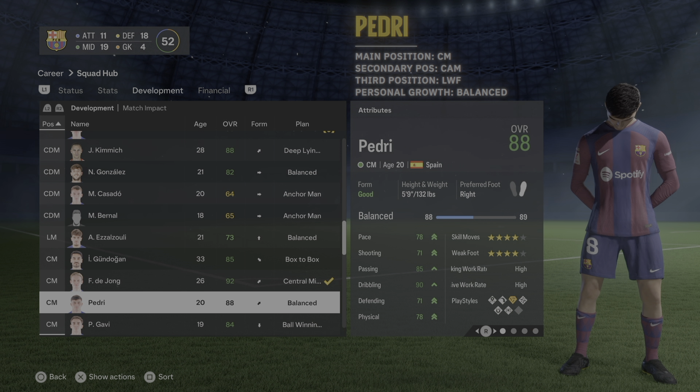Gavi's main position is center midfield, secondary is left wing forward — though that's a bit deceiving because he plays more like Joao Felix but a little deeper. If using my Xavi tactics I'd actually train him as a center forward first, then for personal growth go with ball winning midfielder — that's really characteristic of who he is. For Moha I don't know him well, so if you have personal training suggestions let me know.